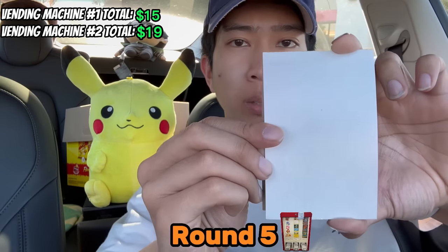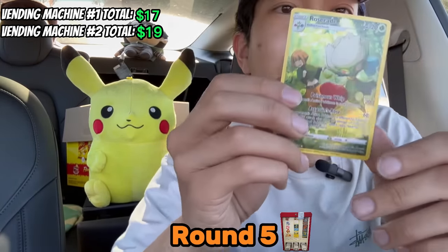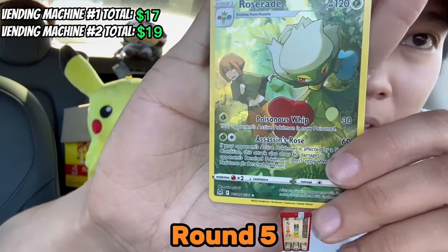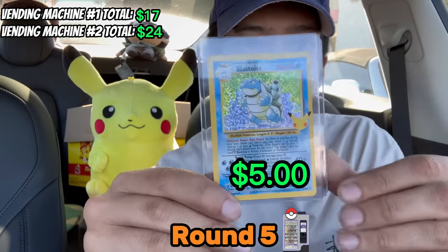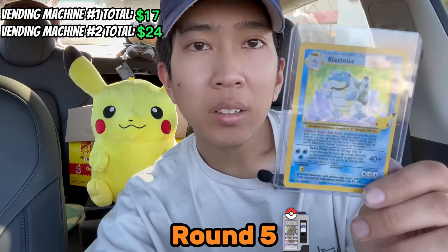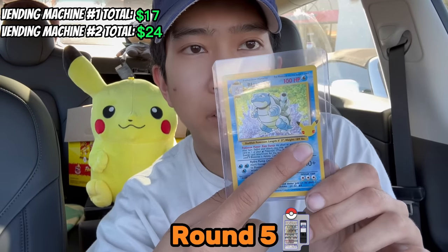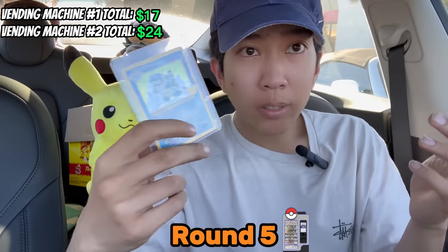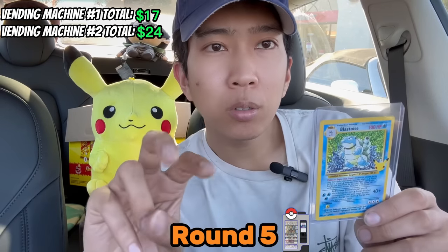Round number five, Pokemon Card Vending Machine number one, and we have — Roserade! Now this is a pretty artwork, check out that artwork. Can we beat Roserade? And we have — Blastoise! This is a reprint of the base set Blastoise. It has that logo right there — I think it's from Celebrations. I don't know, guys, which one do you think is better, Blastoise or Roserade? We got Blastoise from Pokemon Card Vending Machine number two, round five.